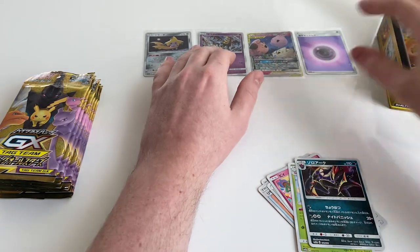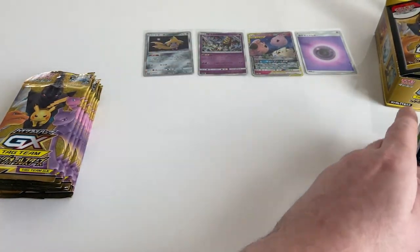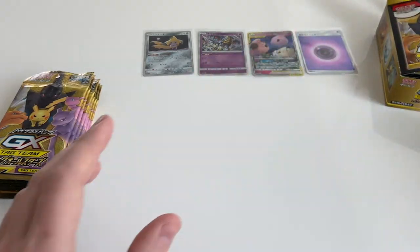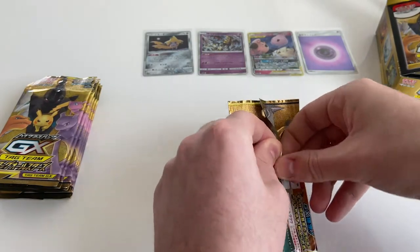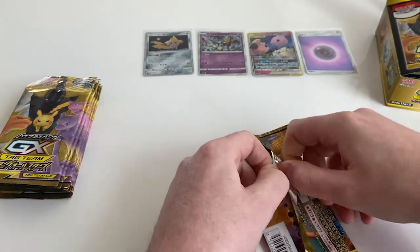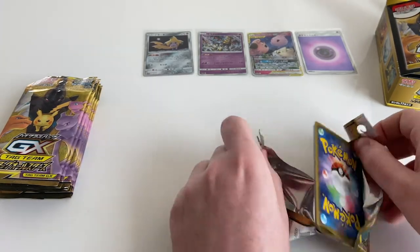They're classed as reverse holos, but they are realistically holographic — they are classed as reverse. Whatever the last card is on the back of these packs, those are reverses. Honestly, Fort Knox — I couldn't open it. You're in there though.